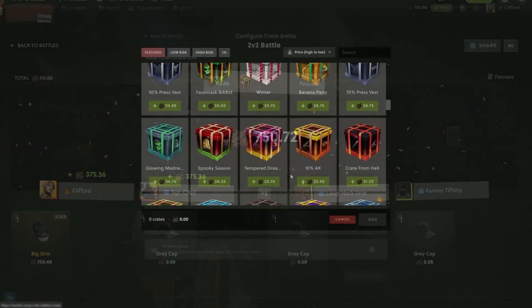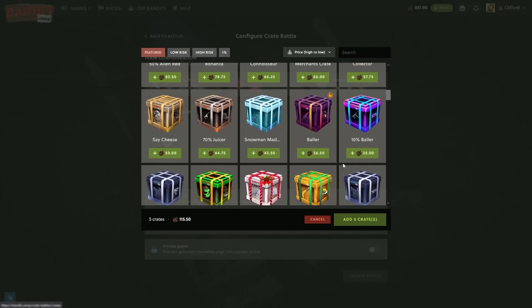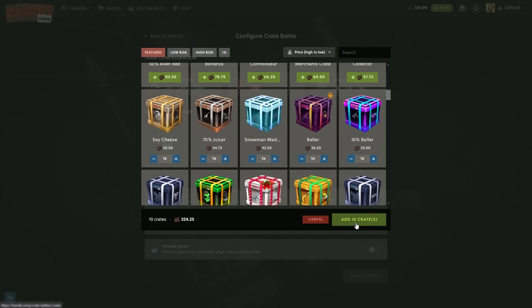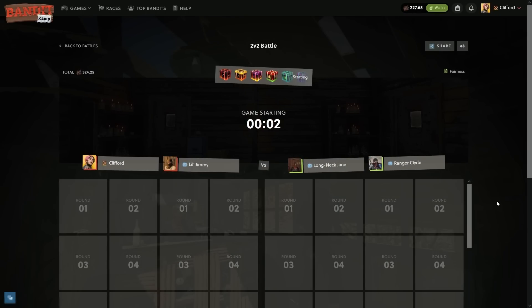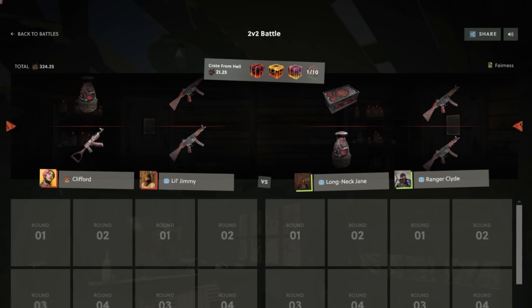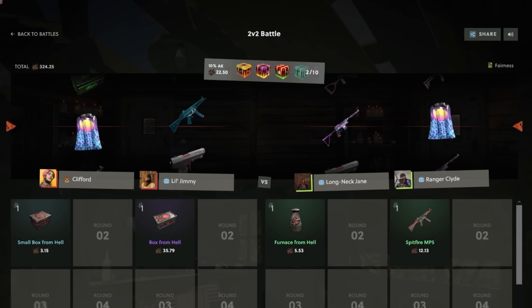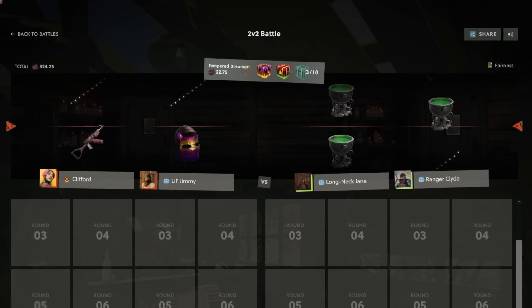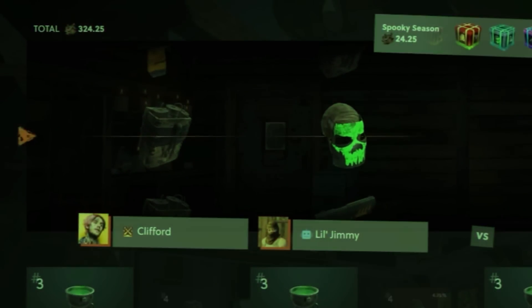Let's go ahead and do a cheeky double robot - I want to do this row. This is gonna be expensive, oh my god, 324. But a crate from hell, 10 AK, tempered dream, spooky season, glowing madness, 10 baller, baller snowman madness, 70 juicer, and a say cheese. I'm sort of debating if we lose this just taking out the balance since we've had some good wins today. Starting off - we got the box from hell. Let's maybe keep this going with some good tickets. That row above - please give us something here. Nice! Glowing skull, that is a great lead.